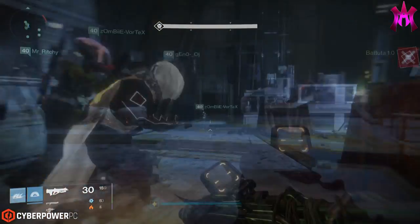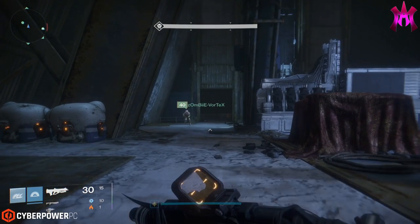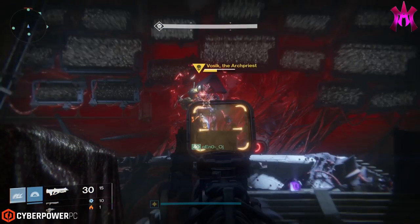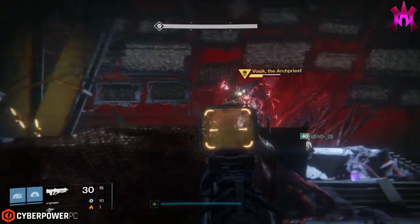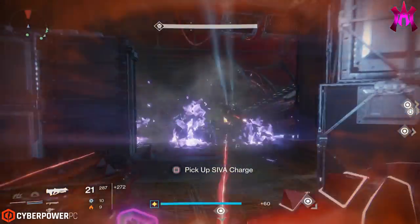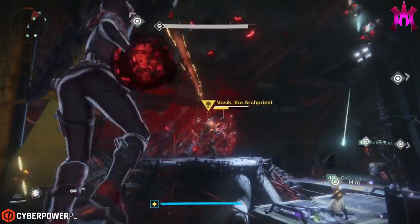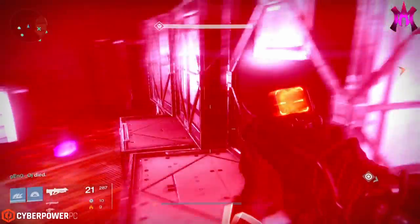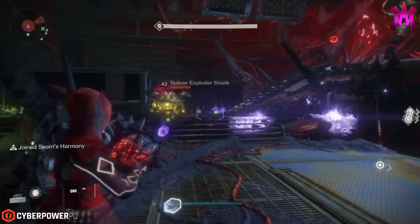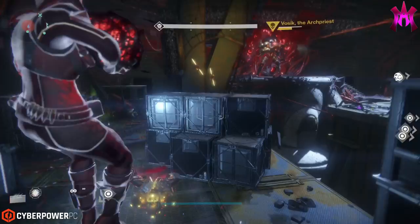It's not a hard fight — it's fairly simple and easy to understand. However, one of the biggest issues I've seen people having is that after you push him past 50% health, the mobs switch from vandals to repeater and exploding shanks. It's very easy to get surrounded by exploding shanks while trying to throw your bombs at Basik, and you're 100% vulnerable to attack while holding these bombs.